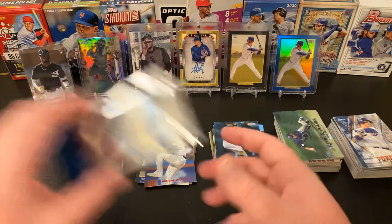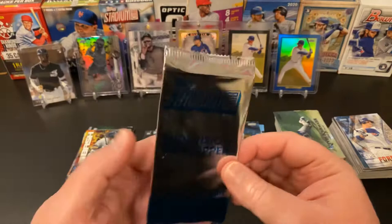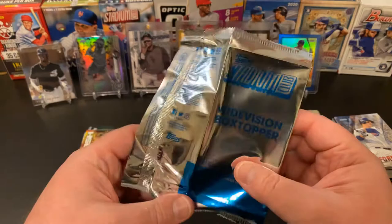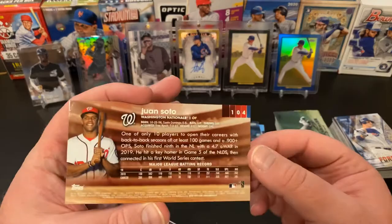And our last card is the wide vision box topper. I've opened one other blaster and it pulled a Chris Bryant, so the Cubs fan in me was very happy. We'll see what we get here. I don't know if they have box toppers for the whole set or just a certain number of cards. That's a cool Juan Soto wide vision. Very nice.